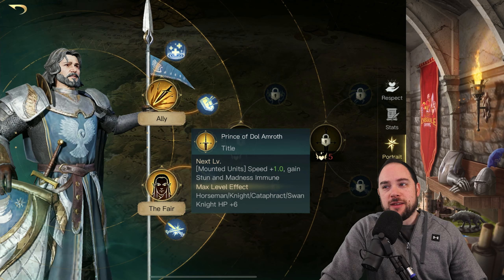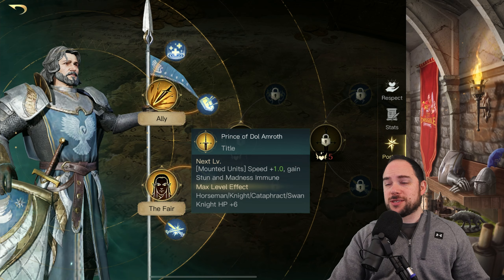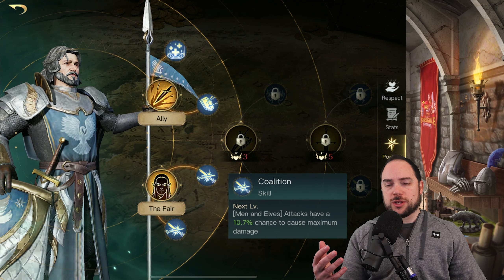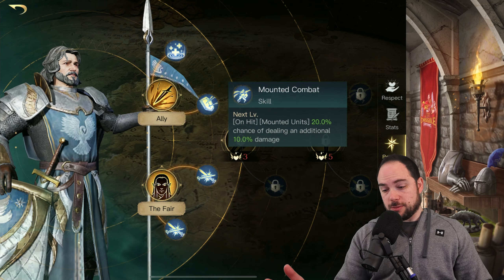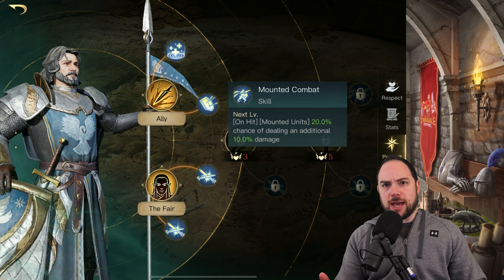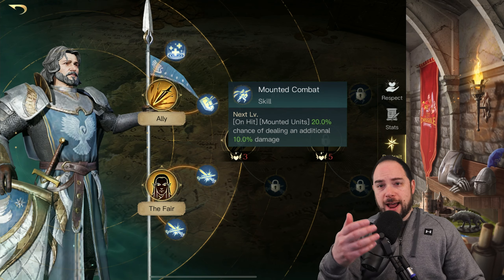Your Horseman Knights, Cataphracts, and Swan Knights get bonus hit points — six hit points to be exact. A couple other things I'll call your attention to with this commander: he benefits men and elves, causing them to do maximum damage. Also, there's a chance on hit to do extra damage. There are other commanders that have this, like Aomer.